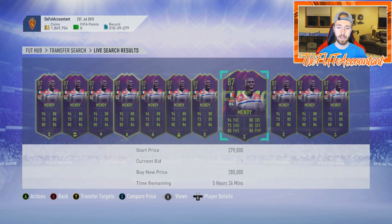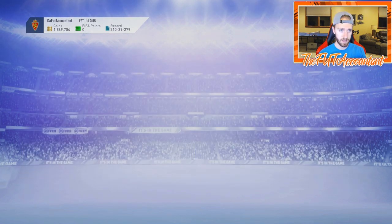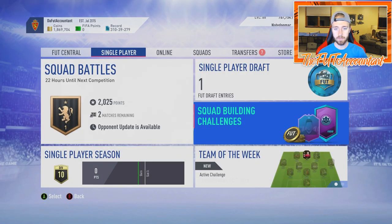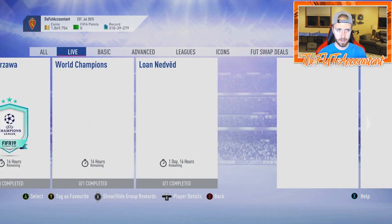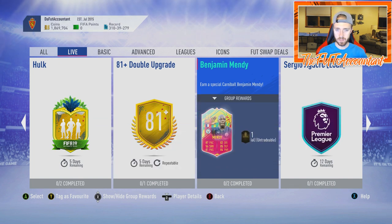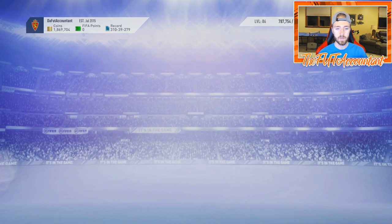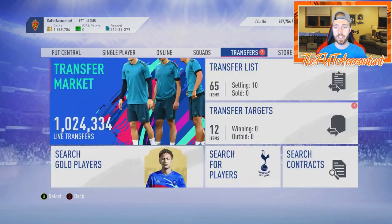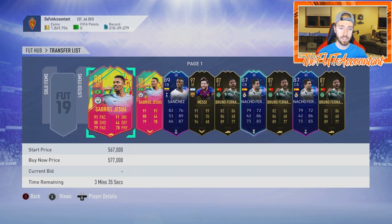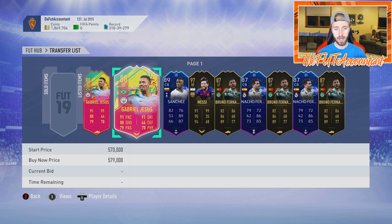Ferland Mendy has better pace, better defensive stats all around, a five-star weak foot with four-star skills - he's just a beast in game, I absolutely love that card. As I talked about in my first Carniballer video, we can expect these substitute goods every single day. Tomorrow I think Belgium is the nation coming up, so we might get a flashback Belgian - people are saying Kompany. Whatever position comes in, a Kompany card would work well for EA because people could link him right up with the new Mendy card.